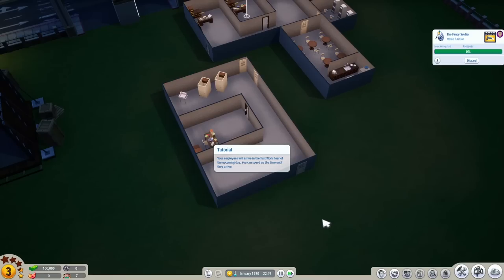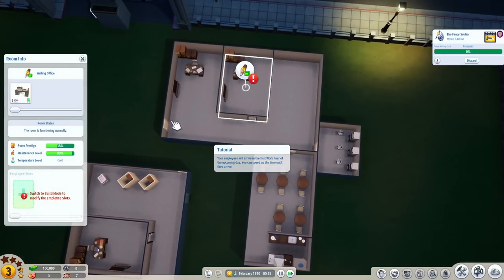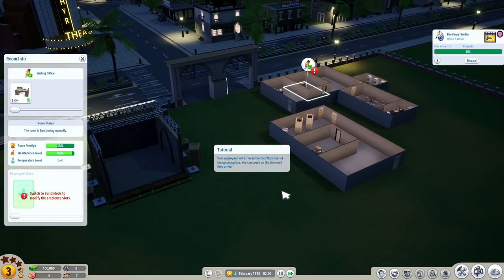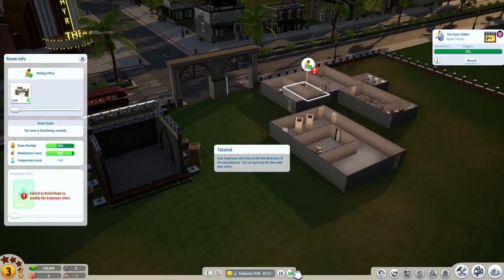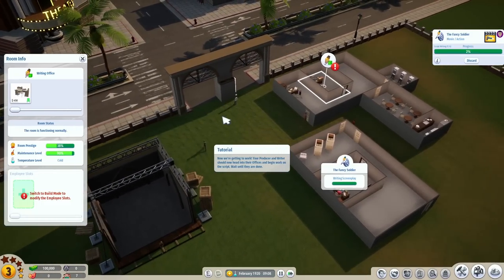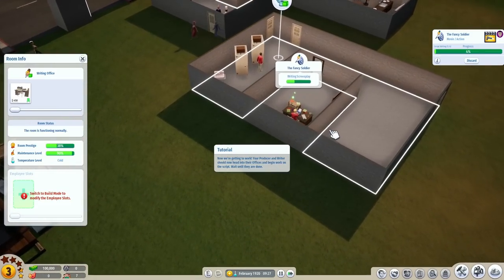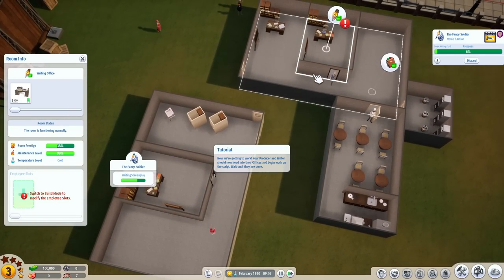Let's create that product and speed up time. I would like to delete a few things and redesign the lot. The employees will arrive the first work hour of the upcoming day. Right now it's almost 4 a.m. — they're going to be arriving at about 8 or 9. We can see the bus pulling up — that was cool. Everybody arriving all at once is kind of nice.